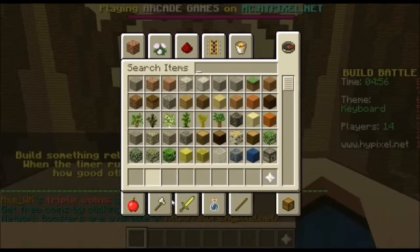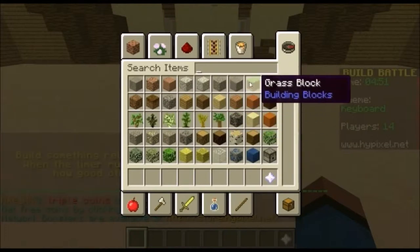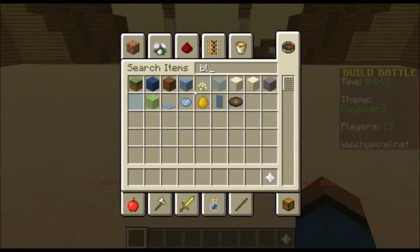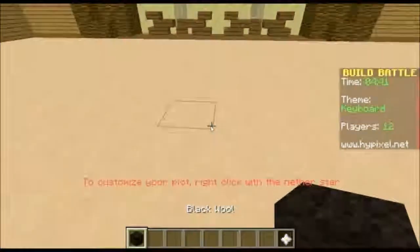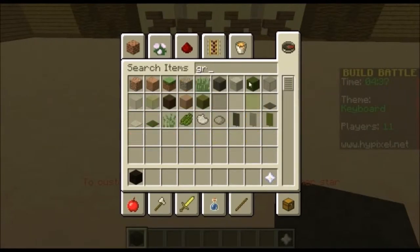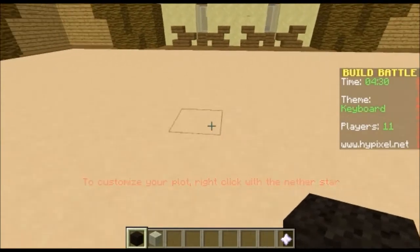The theme is keyboard. So we're just going to leave the floor as it is, we're going to get some black wool and we're going to get gray. The sound effects are really loud.